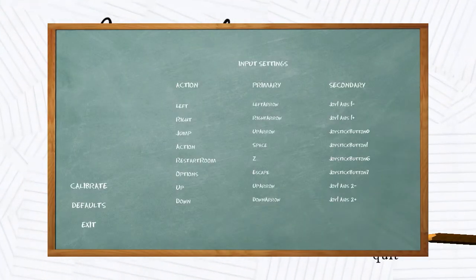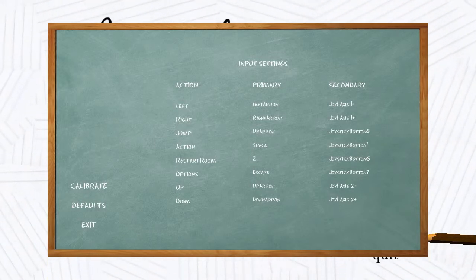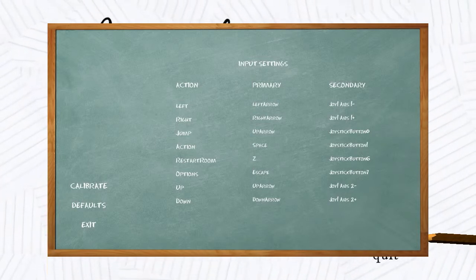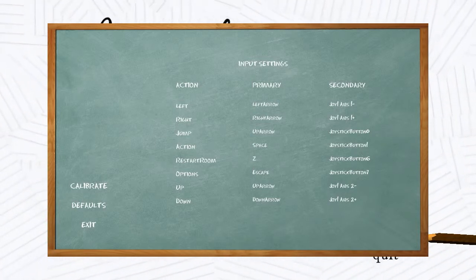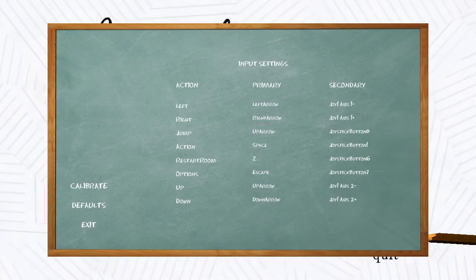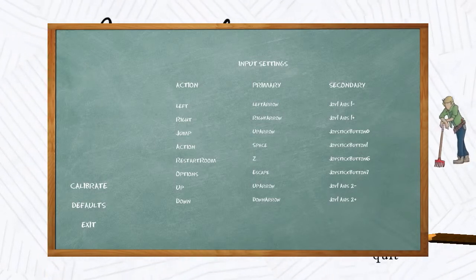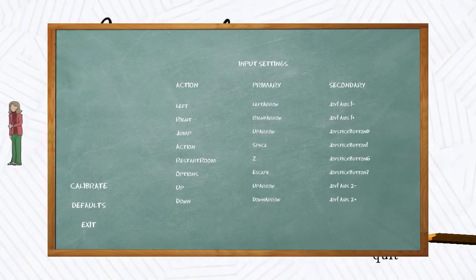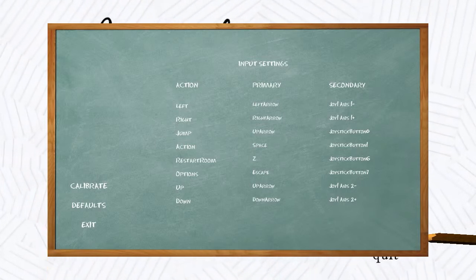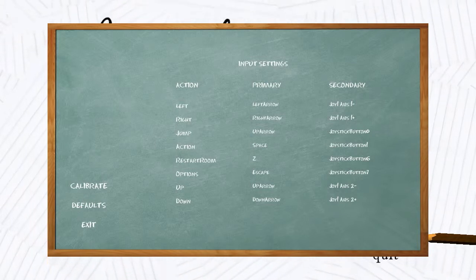Controls are supposed to be rebindable, but last time I tried rebinding them it threw up a sort of text box that you couldn't do anything with and it broke the game. Because I couldn't get out of that screen, the only way to fix it was to close the window and relaunch the game. It's supposed to have gamepad support, but it seems to be limited. I've tried using it and sometimes the inputs just don't respond. I'm not sure what's going on there.